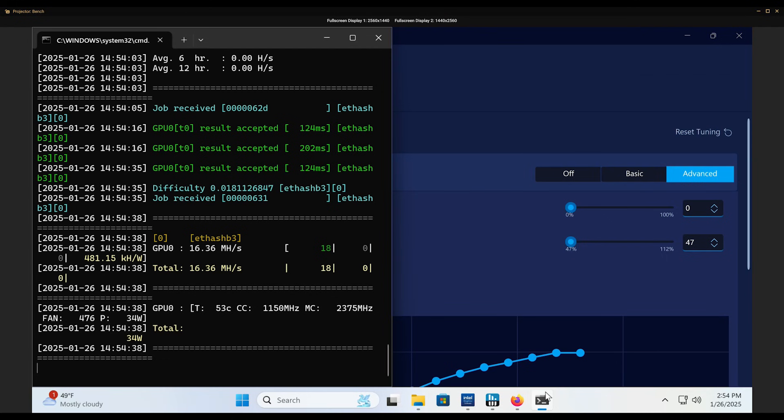EtHash B3 is similar to both ETC and EtHash. However, due to how long ago most miners put in support for these algorithms, the card is resulting in auto-DAG-like issues. Theoretically both algos would have similar results to EtHash B3, which does perform closer to expectations. I was able to turn the power down to 47%, achieving 16.3 megahash per second at 90 watts, resulting in 0.18 megahash per second per watt — a 25% increase in efficiency over stock.